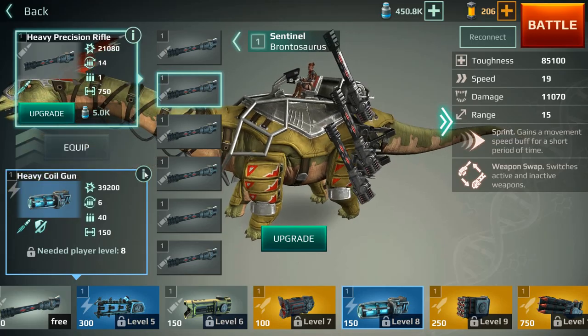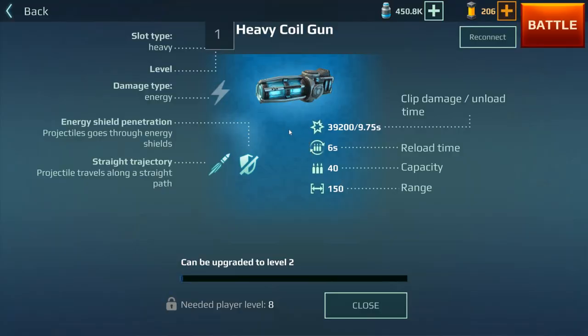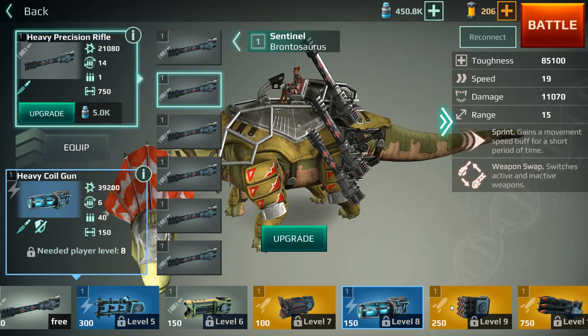Next up is the heavy coil gun, which looks pretty badass — very heavy and chunky. Like all energy weapons, it goes through shields. Straight trajectory, six-second reload time, and a capacity of 40, which is very good. The damage is nearly 40k, though the range is a little short, so you'd have to be up close for it to be really effective.